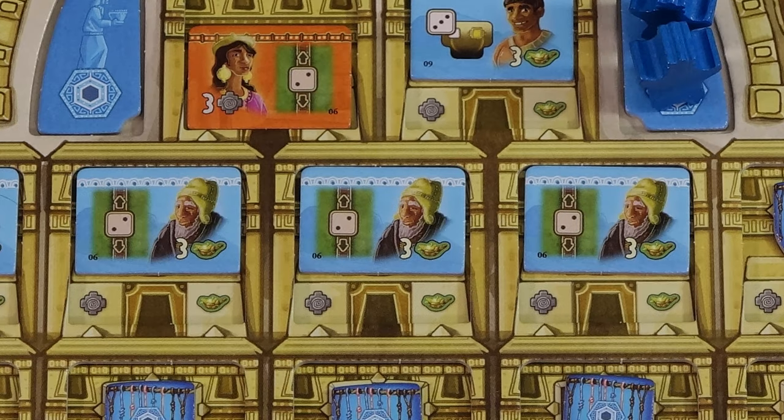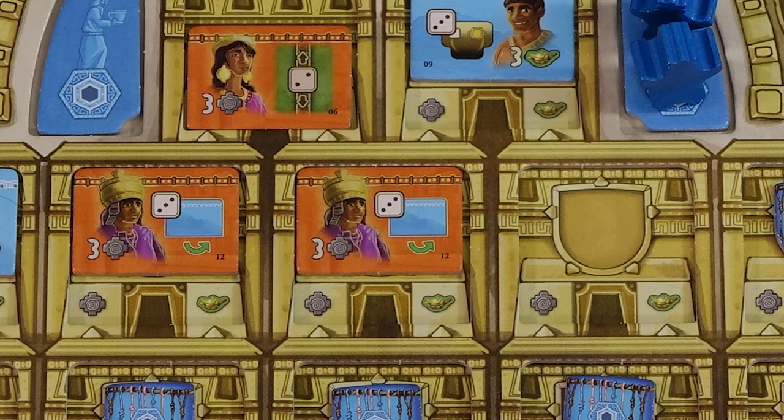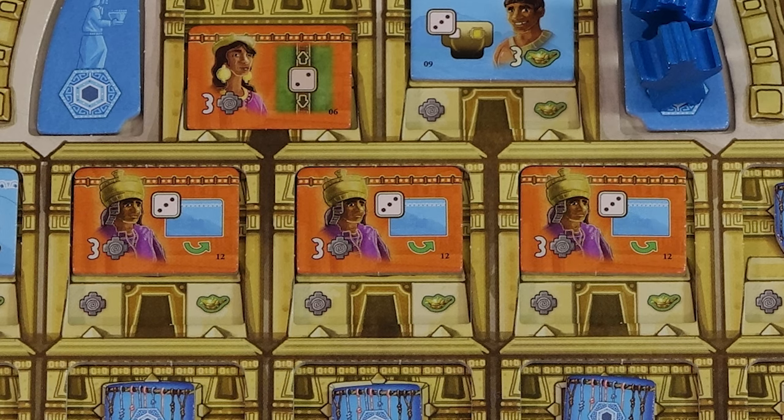The same is true for the rope bridge tiles. The tiles for studying and farming work in a similar way. If you had 1 of these tiles you may take a new farming tile from the Cuzco board from positions 1 to 3. If you had 2 of these tiles they combine to allow you to take any of the farming tiles. Having a 3rd one of these tiles provides no additional benefit to this ability.